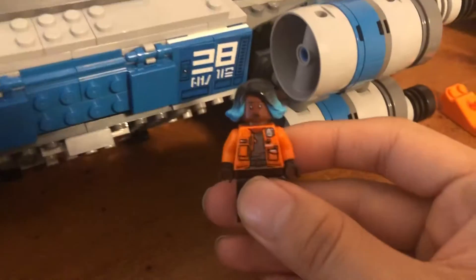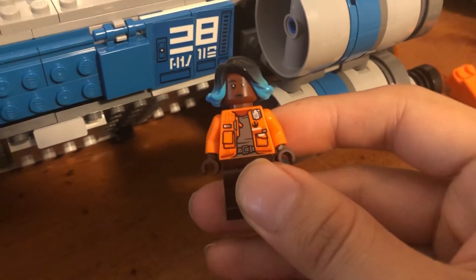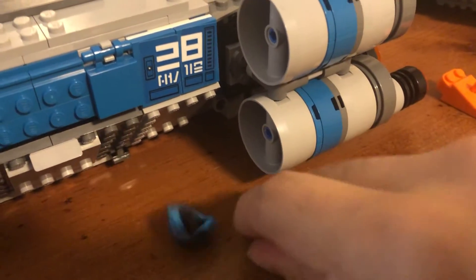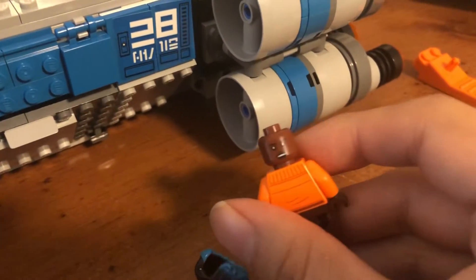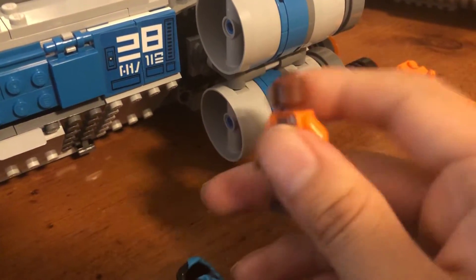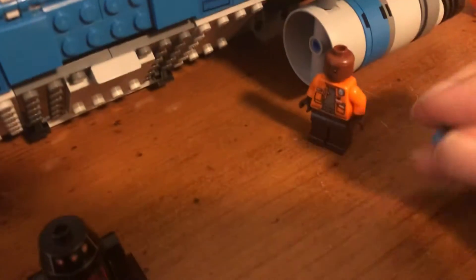Here we have Vi Moradi. She's a character from Star Wars Galaxy's Edge — she hasn't appeared in any movies, but she's appeared in a couple of books. She's a character you can randomly stumble upon in the land. She has two faces, a small blaster, and a nice two-colored hairpiece. Pretty neat.